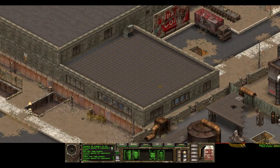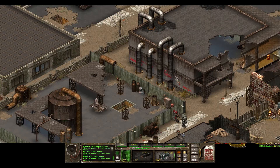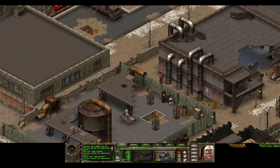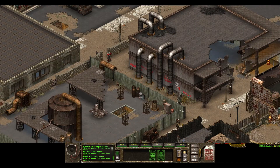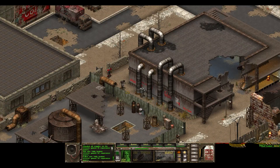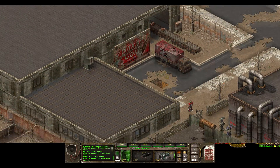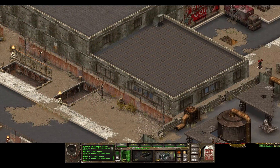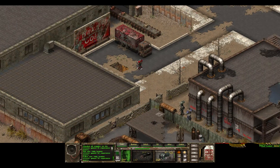The Nuka Cola plant — we can get to it. Looks like we can get there from right here. There's a gate, a little door-type situation. We have a chest here I kind of want to check out, but first things first, I want to get into this Nuka Cola plant and raid it.